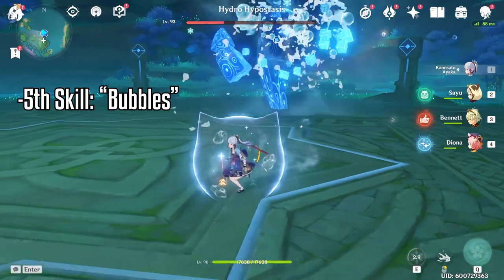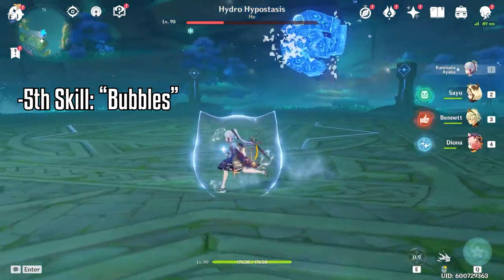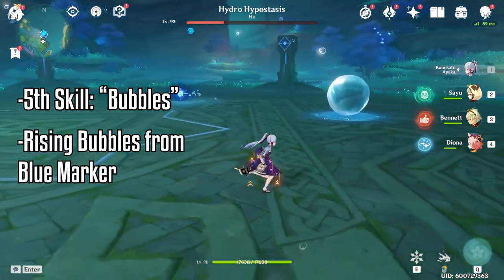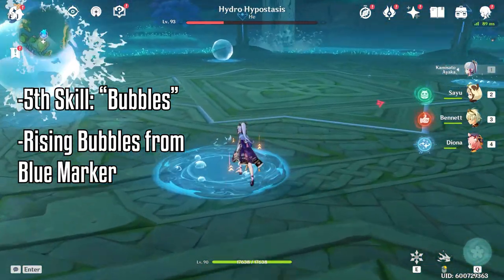The fifth skill is bubbles. The boss reveals its core and there will be markers on the floor with bubbles rising up. Pay attention to them because you will get trapped if you stand on them.